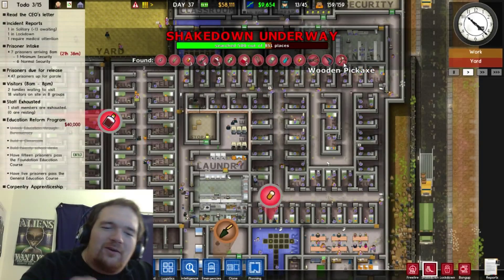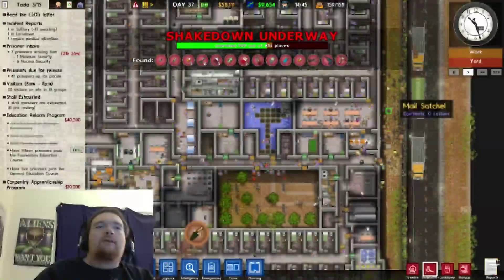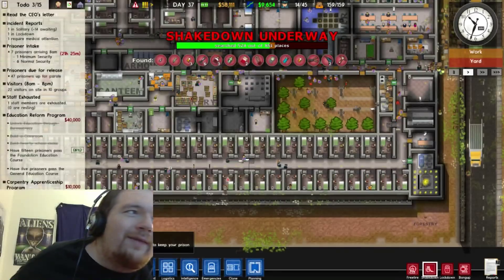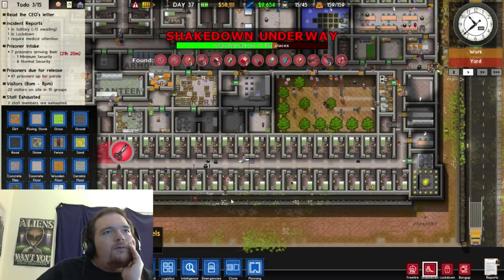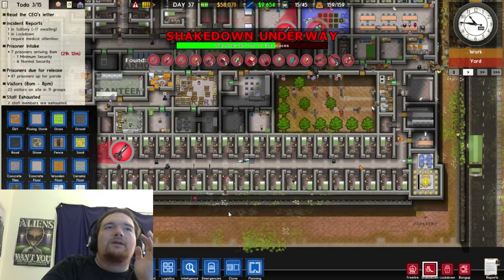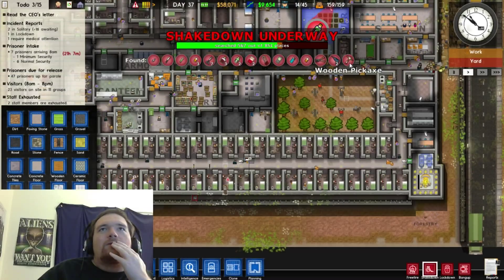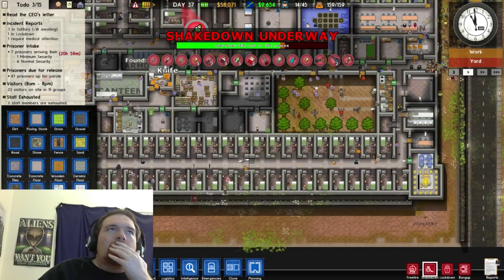Oh shnikes, somebody found a wooden pickaxe! How exactly do you get a wooden pickaxe in prison? And they found an attempted escape tunnel. In the event of an attempted escape tunnel, just click 'remove tunnel.' That's why I did the shakedown randomly, because you never know when you're gonna find that. So wooden pickaxe, saw, two power drills, a knife...